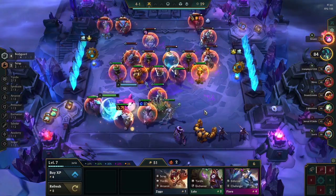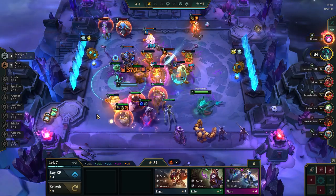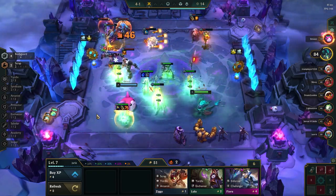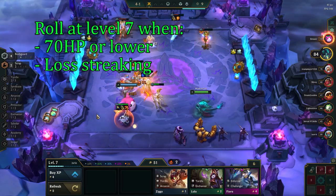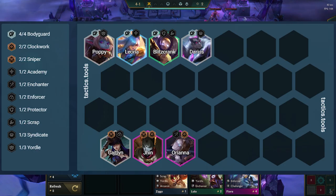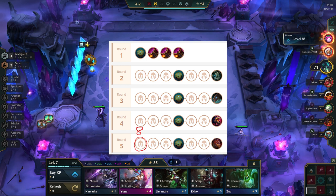On stage 4-1, you want to be level 7. From here, you need to decide whether you're rolling at level 7 or doing a fast 8. Since this comp uses multiple 4-cost units but also some 5-cost units like Yumi or Jace, we always want to roll at level 8 when possible. But in some games we are not healthy or rich enough to do so. Therefore, you want to roll at level 7 if you're 70 HP or lower and loss streaking, or if you have less than 50 gold on 4-1 after leveling to 7. When rolling at level 7, the goal is to stabilize, then go level 8 on 5-1 and roll for your final comp there — try not to roll below 10-20 gold.